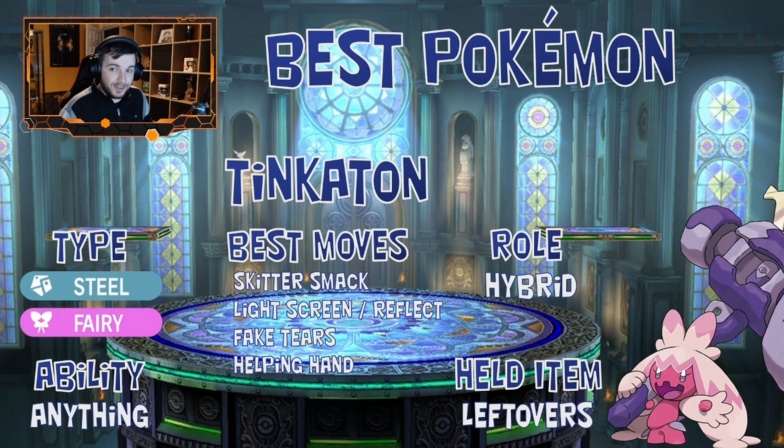Up next is Tinkaton, another Steel and Fairy type with a big hammer. The most important move is Scattersmack — as far as I'm aware, Tinkaton is the only Pokémon in Scarlet and Violet with access to Scattersmack, which decreases the opponent's Special Attack. If Greninja is a special attacker, use Scattersmack to chip away at it. If Greninja is physical, there may be better options. It also gets Light Screen, Reflect, Fake Tears, and Helping Hand — a very good support Pokémon overall.